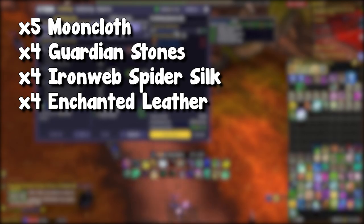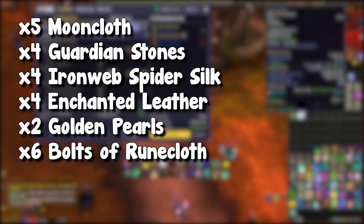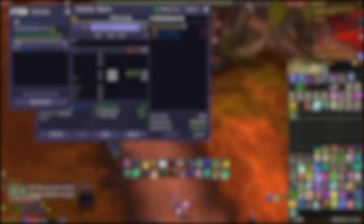The next two recipes are the Argent Boots and the Argent Shoulders, which require tailoring. To craft both, you will need 5 Mooncloth, 4 Guardian Stones, 4 Ironweb Spider Silk, 4 Enchanted Leather, 2 Golden Pearls, and 6 Bolts of Runecloth. You should craft your own Enchanted Leather if you have an Enchanter, and also check out my video on making your own Mooncloth if you have the faux cloth to do so.